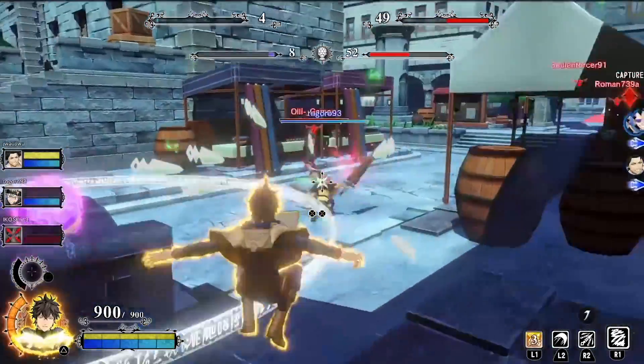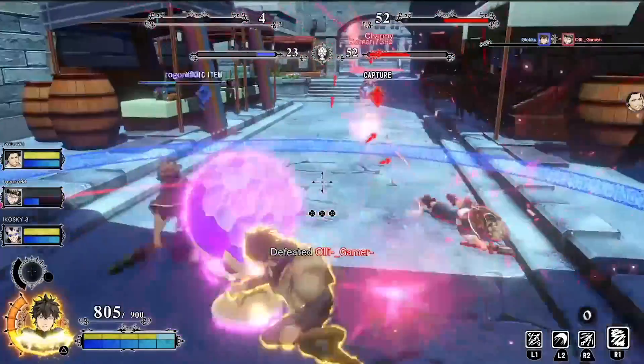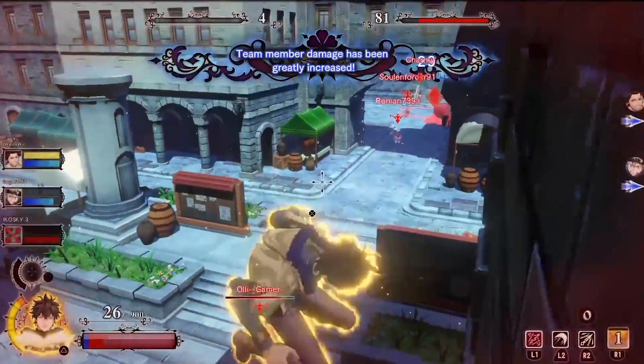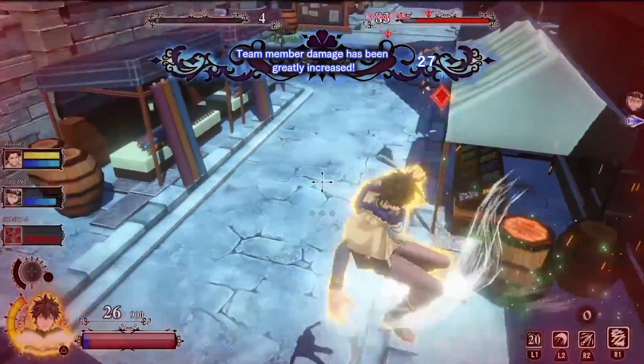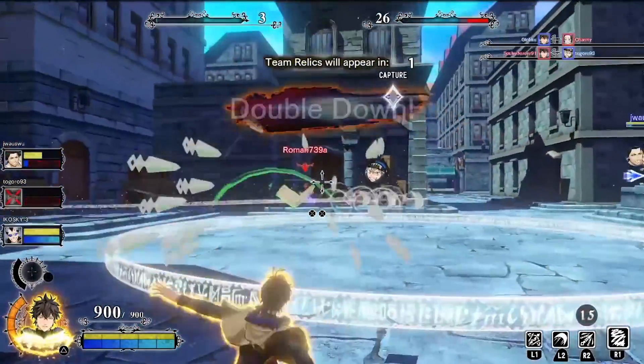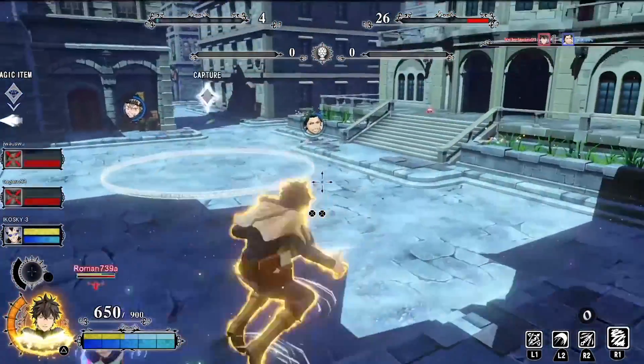Yuno's playstyle is that of a ranged character with a lot of ranged attacks, but he's kind of squishy. If a melee character like Yami or Asta gets close to you, you're going down pretty quick. That's where the mid air dash comes into play - you can jump and reposition yourself, move away from those characters and attack them from a distance, because if you're trying to aim your wind blades while getting hit by swords, things are not going to go great.